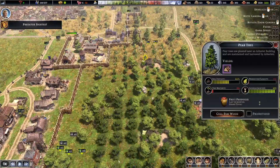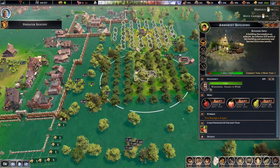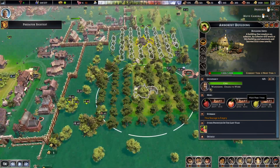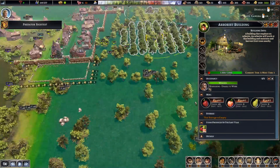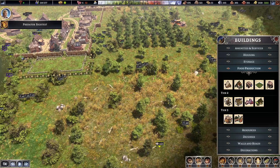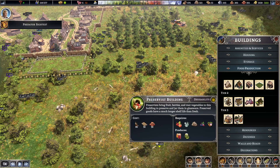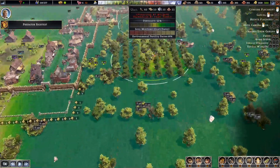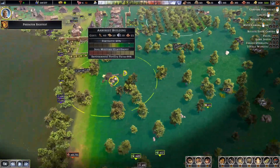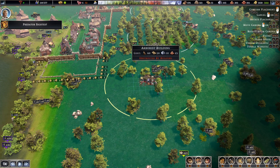Predator sighted. Let me just have a look at my arborist. The building got destroyed, which means it didn't tend to the tree, so the trees kind of died. So we've got one on pears, one on apples, and I've been meaning to do it for a long time — we're going to have one on peach.